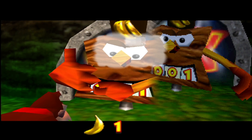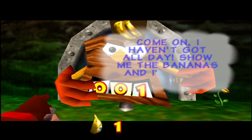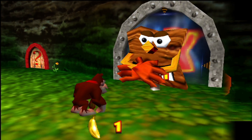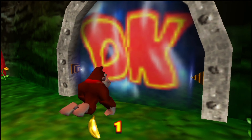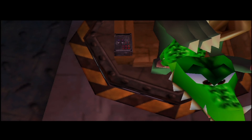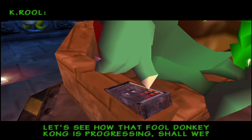What I do have to bother with is B-Locker, because we need to go in this world — this first world, only requiring one banana. The further we get, the more bananas are going to be required before we can enter the next world. Before we start talking about next worlds, it is time to get started with the first one — let's see how Donkey Kong is progressing.